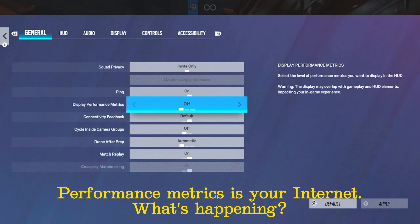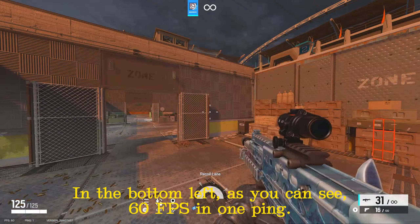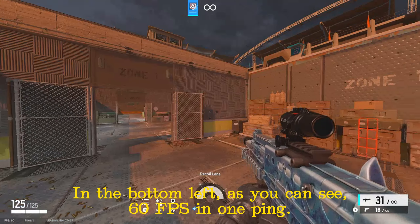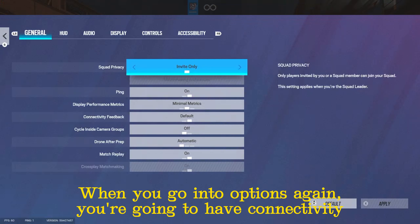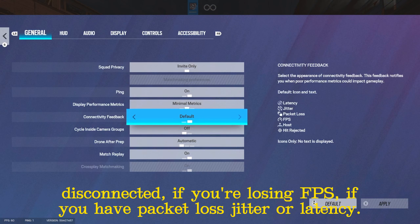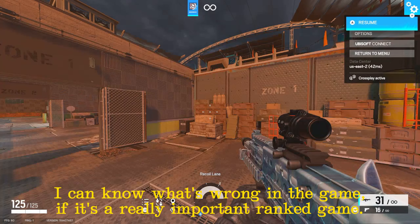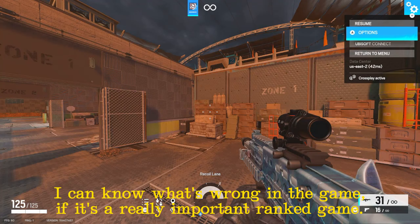Display performance metrics shows your internet status — are you losing frames? I have minimal metrics on my personal account in the bottom left: 60 FPS and one ping. When you go into options again, you're going to have connectivity feedback, which is if you're getting rejected by your server, if the host has disconnected, if you're losing FPS, if you have packet loss, jitter, or latency. I have icons only so I can see if I'm lagging, especially in a really important ranked game.